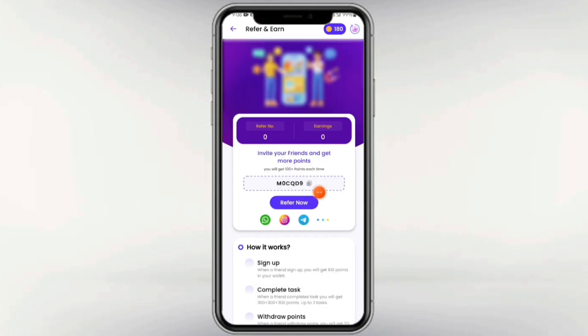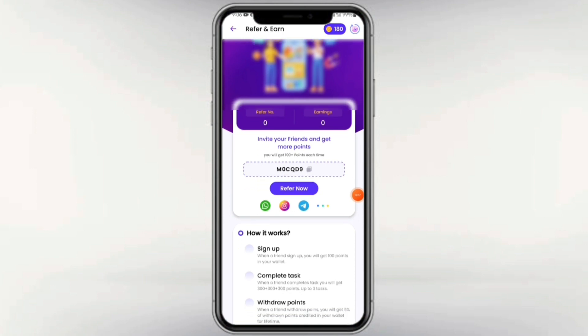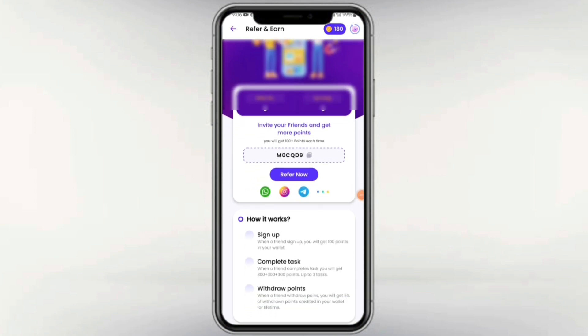We can complete the earnings. In the next application, we have an unlimited earnings option. You can see 100 coins per invite. We can see 300 coins in the first video. If you want to see 300 coins, we can get a lot of earnings in the referral.